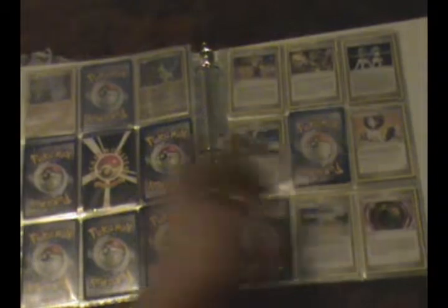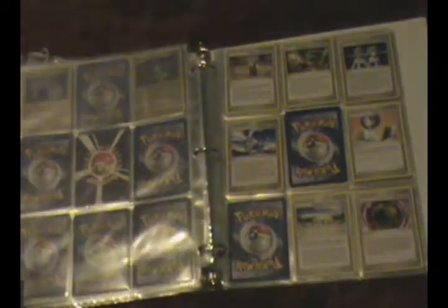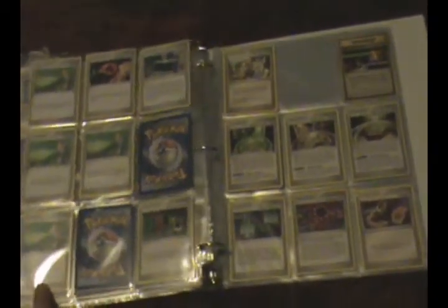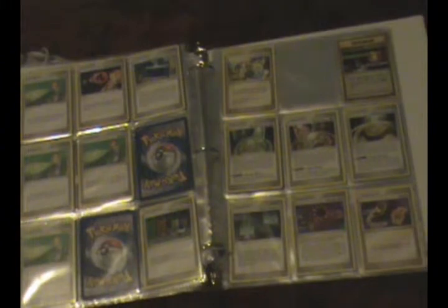I've got my trainers — anti-page. A bunch of stuff. Attack of the potions over here. All your fossil needs. You have to use this switch right there.